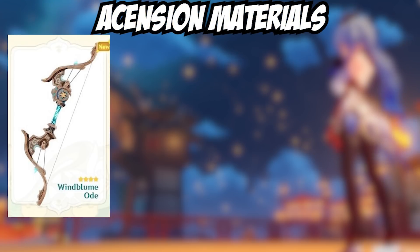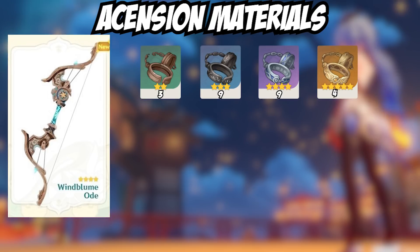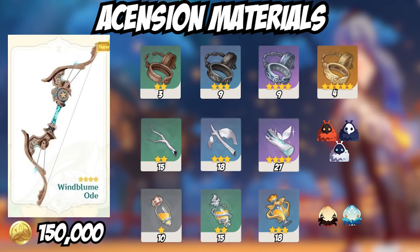The ascension materials you're going to need — totals will be on screen — but specifically, the ascension material is the Shackles, available from their respective domains on Wednesday, Saturday, and Sunday. The monster materials you'll need are Ley Line Branches from Abyss Mages, and Energy Nectar from Whopperflowers. The total Mora cost to get this weapon maxed out to level 90 will be 150k.